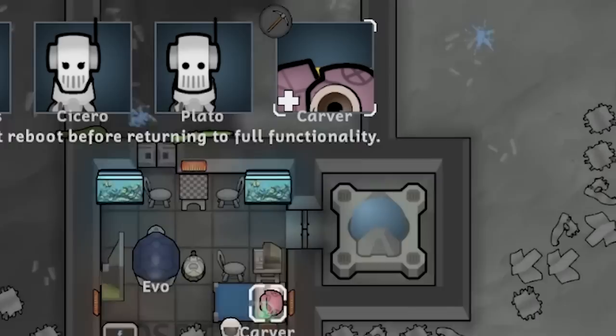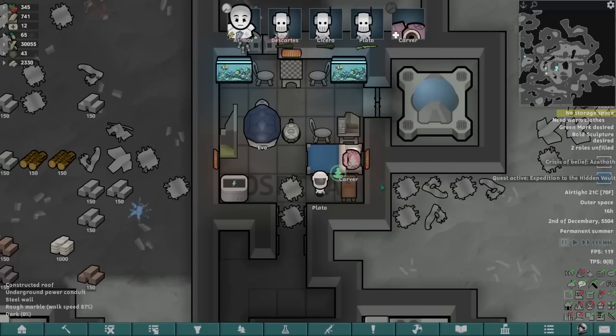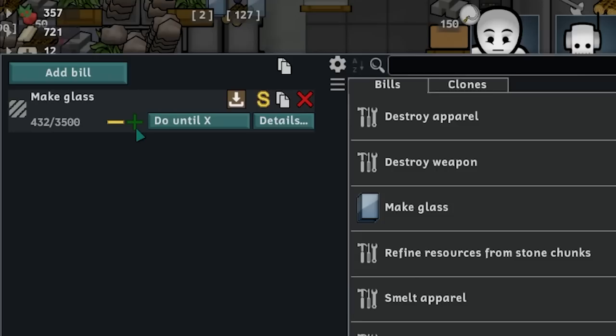Reactivated to minimal capacity and must be rebooted before returning to full functionality. It just needs to reboot over time — I thought we might have to reinitialize it or something. Let me flick this back on. We'll reinstall this here so we can make a shitload of glass, because it's going to be a very glass-heavy base. Let's unsuspend and do until we've got all of the glass — do forever, basically. It becomes a full-time job for Carver and Plato to constantly churn out glass.